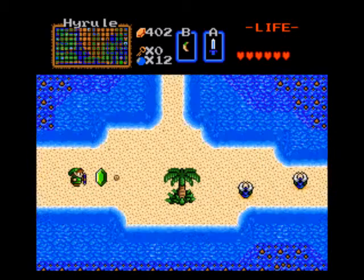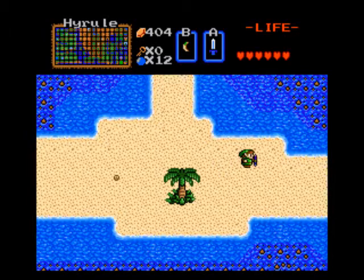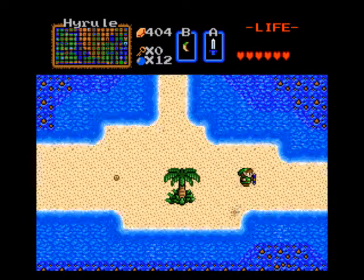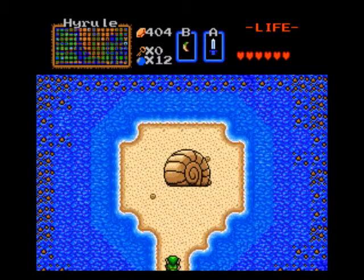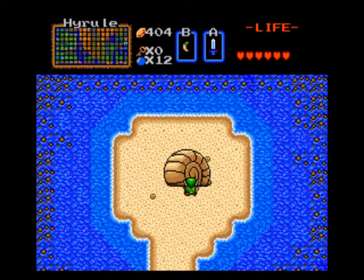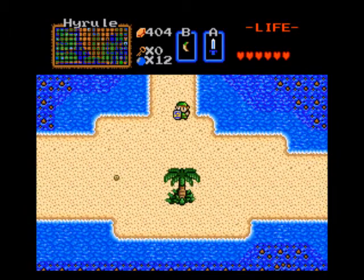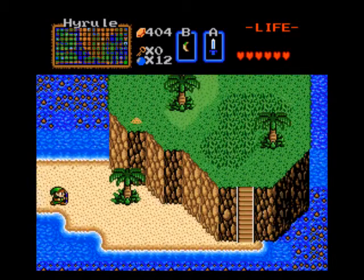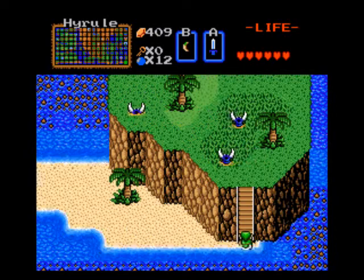Now that you have the white sword, you can actually make this bridge up here. I think you can't even skip the white sword because you actually need to go this way. It's almost looking like you're going to get the raft in this place in the next level, which actually is not going to be the case. And this thing here, we're not gonna be able to do anything with for a good while — you never really need to go in there, but we're going to when we get the means.